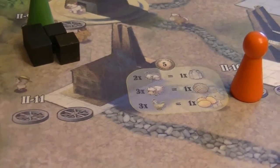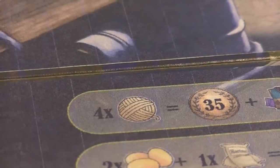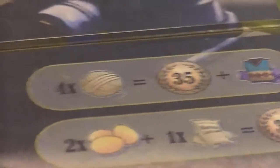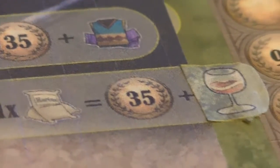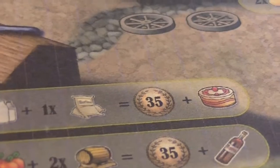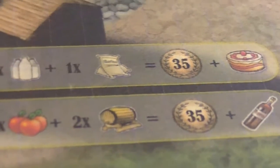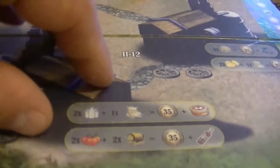The interesting thing with animals is that in order to get these products we don't have to kill them — they stay on the farm and produce as long as we use this particular factory. We have two other factories that produce really cool goods. For example, four wool on one space gets 35 pesos and a vest. If we have eggs and flour we get 35 pesos and a dessert. Milk and flour gives 35 pesos and a cake, and fruit and wine gives 35 pesos and chicha.